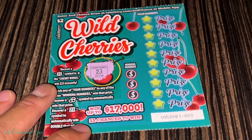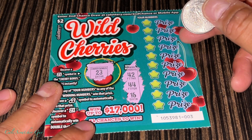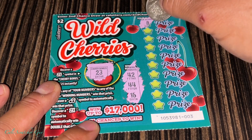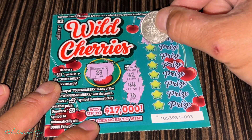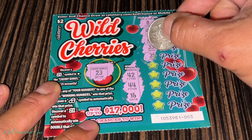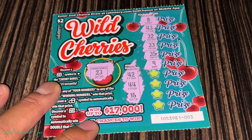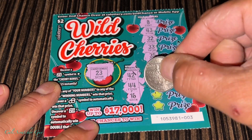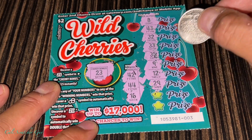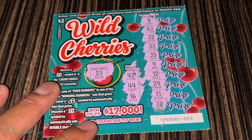Alright, so scratching the Cherry Bonus first — 23, nope. Now going to the right side. The winning numbers are 42, 44, 16. Looking for 42, 44, 16 as we scratch through. Alright, nothing yet... it looks like we got nothing on this card. Let's go to the next one and see if this one is going to be the lucky one.